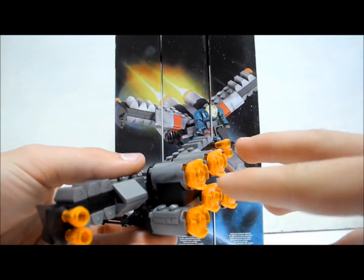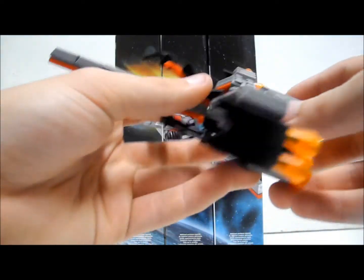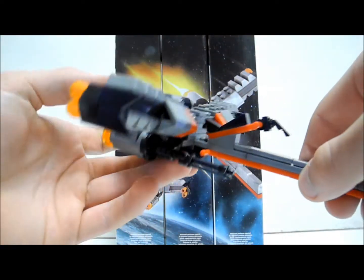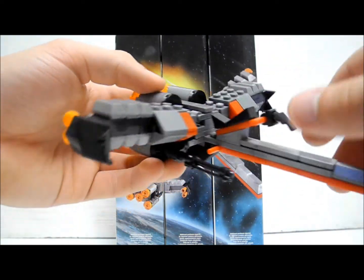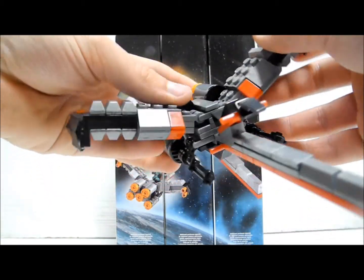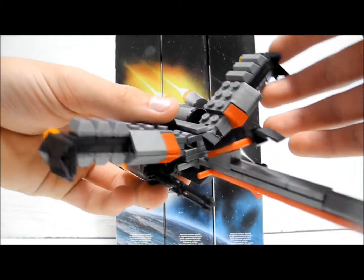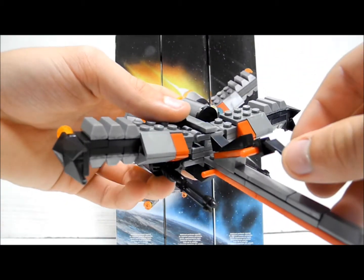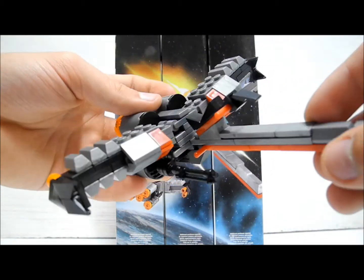It's got amazing translucent orange pieces for the rockets at the back and these fire pieces coming out to really give you the idea that this thing is moving. It has incredibly nice pieces like these Gatling guns at the side, and the moveable pieces are these two awesome wings that go up and down, showing the manoeuvrability. You can use that in a stop motion very well. There's also this nice little front piece that moves up and down, and it is incredibly well built.